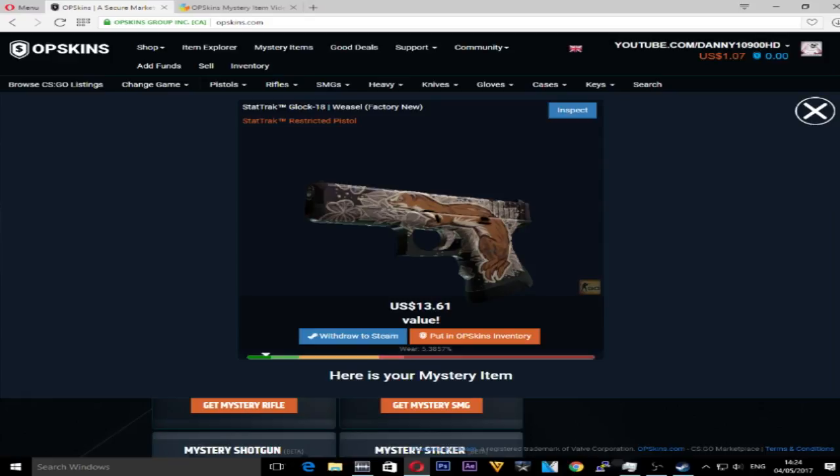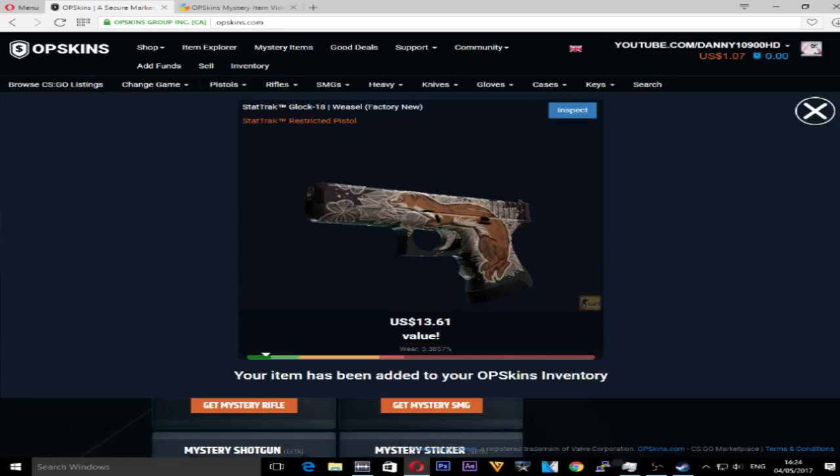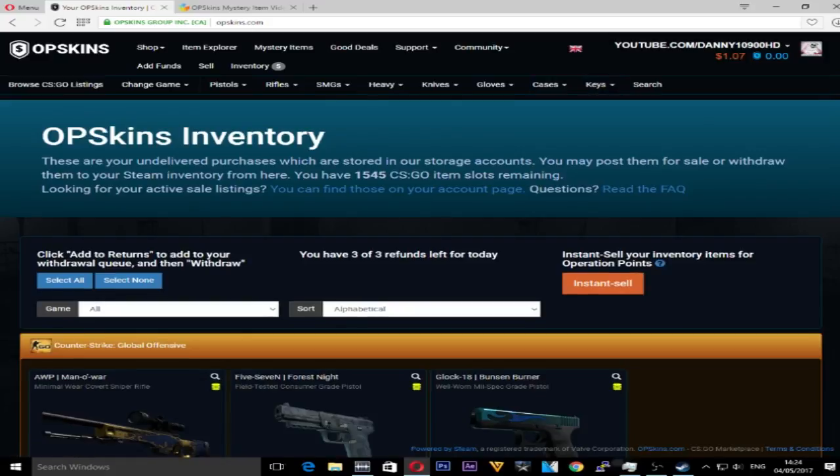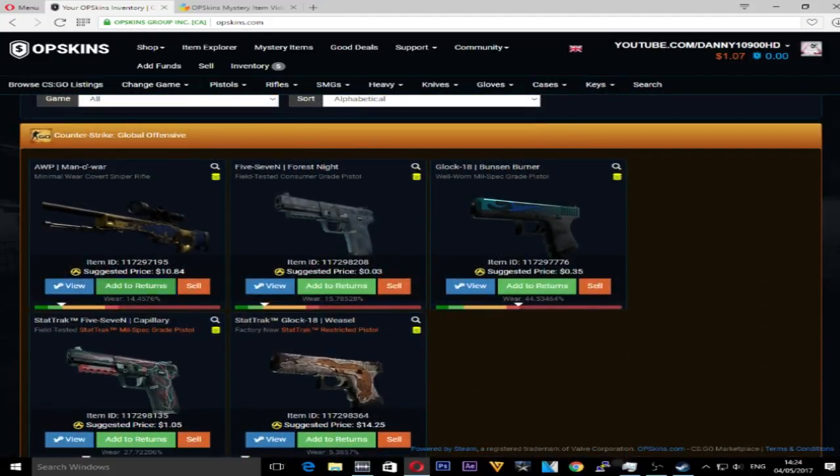I'd definitely recommend OPSkins. It's legit — you can buy all of your skins here. I've used them to buy knives and really expensive items, so this is probably the most legit website you're going to find. Just from a £2.50 case we got a StarTrak Glock 18 Weasel factory new — that's amazing. We're going to put them in our inventory. I'm probably going to withdraw them now. Let's go to our inventory — it is legit, I know a lot of people know it's legit anyway. Add to returns, add to returns, add to returns.